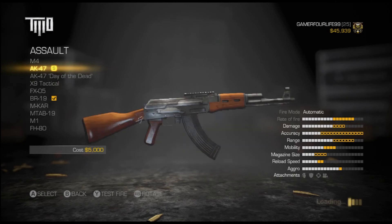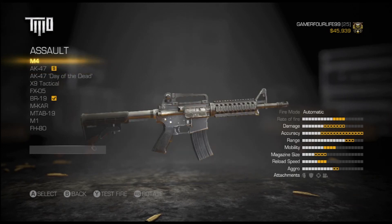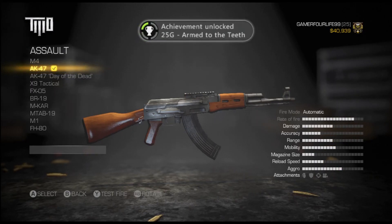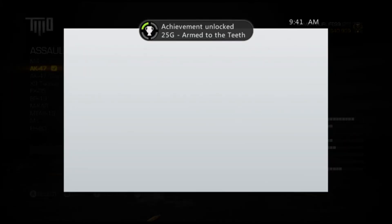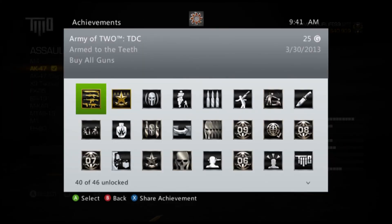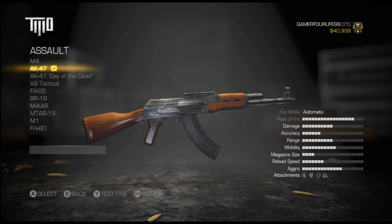The Day of the Dead one was a nice looking weapon. There's our Arm to the Teeth achievement. Like I said, you might need to do the outside contact overkill mode a few times to earn enough money, but we'd been through the campaign several times to unlock some achievements, which is why we had so much money.